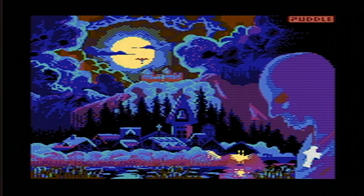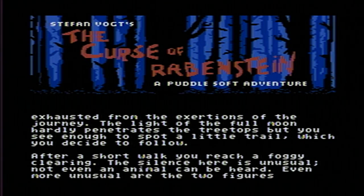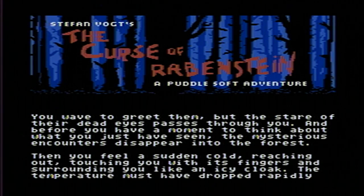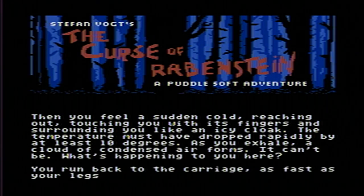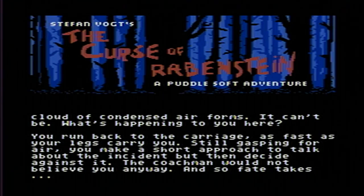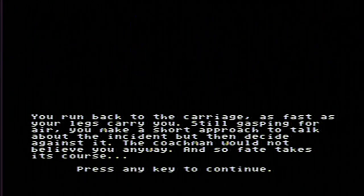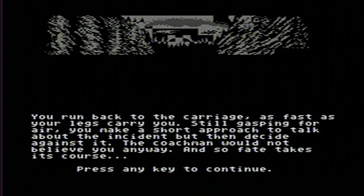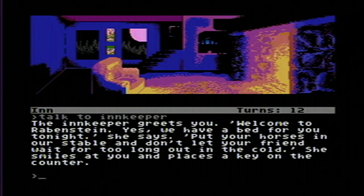The Commodore Plus 4 does not get enough gaming love in the community, so I wanted to cover Stephen Vogt's Curse of Rabinstein for this platform. This is a text and graphics adventure with a nice two-word parser system and stunning graphics using the Plus 4's 121-color palette. It's also available on Commodore 64, Amiga, Spectrum, Next, and PC. You cannot die in this adventure, so prepare to spend a few hours solving the mystery. Name your own price at 8bitgames.itch.io/Rabinstein.